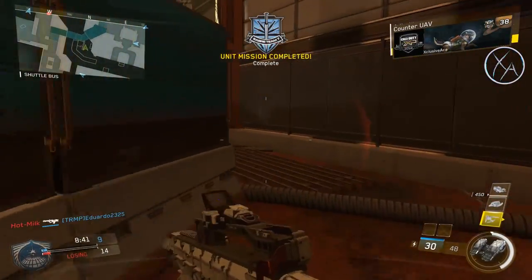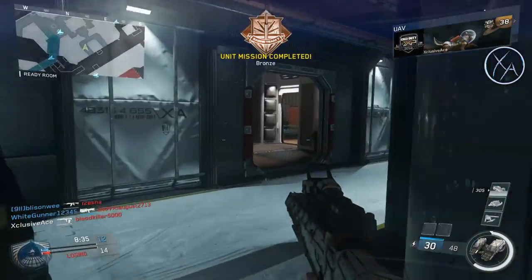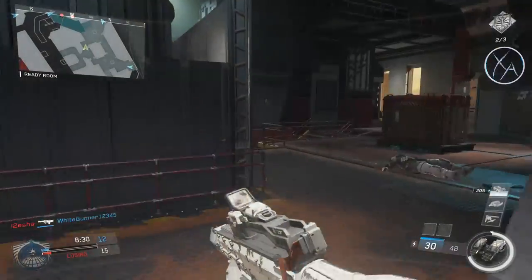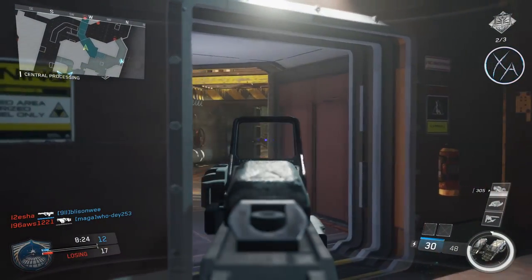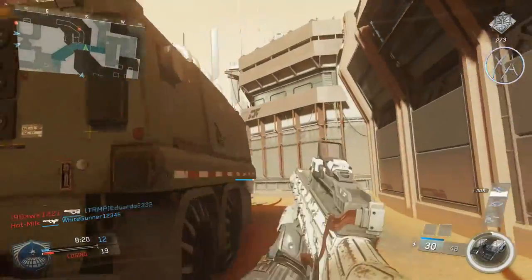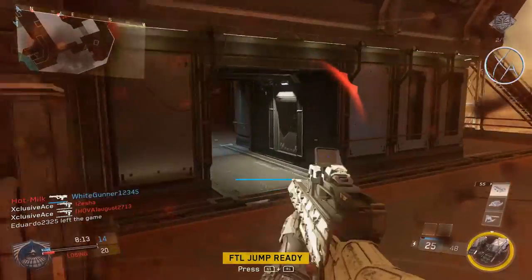Now let's get into the weapon balancing. First up, the Mauler Mammoth, which is the epic variant of the Mauler — this doesn't impact any other variants. The Mammoth got an increase to its recoil. I've only run into the Mammoth a few times in public matches, so I can't really give a strong opinion. Their stats seem to suggest there was a bit of an issue, so I guess that's okay, although I do feel bad for people who saved up to buy that Mammoth.